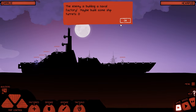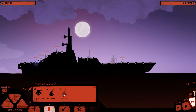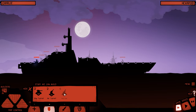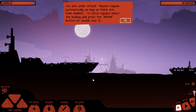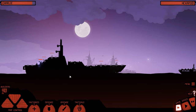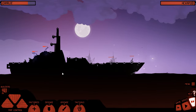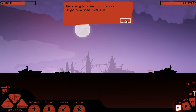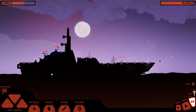The enemy is building a naval factory — maybe build some ship turrets, seems legit. Now don't be a dick. Well, that's what you're gonna build? Fine, you build that, I will keep building my little buildings here. I love the smiley animation — like, what are you doing?